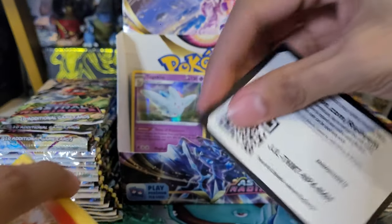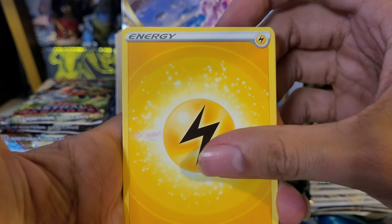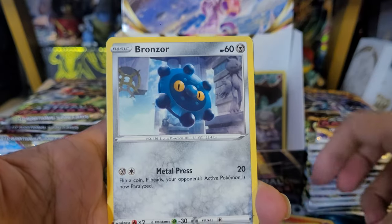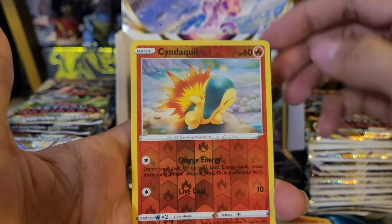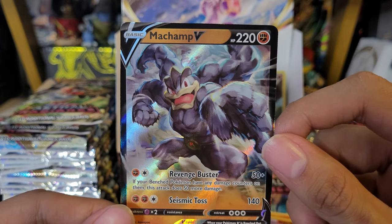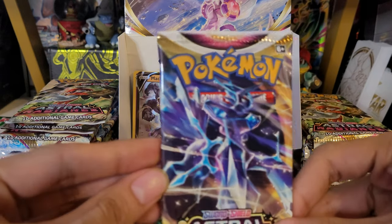I actually haven't seen the full set yet — I should have looked when I opened the Elite Trainer Box. I'm really curious what other Character Rares we can pull. Third pack: Lightning Energy, Tug Attack, Pickaxe View, Ponyta, Rowlet, Bronzor, Cyndaquil reverse, and the rare is a Muk champ V. Really cool — getting a V card. The alternate art looks great, and the regular V looks cool too. Nice hit — ultra rare. Add that to the back.